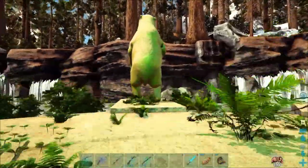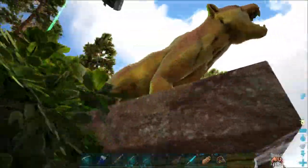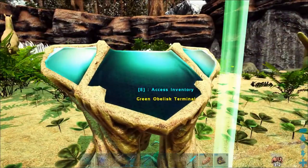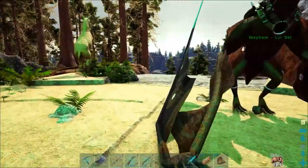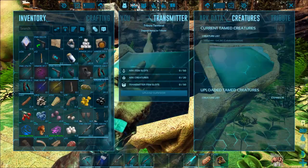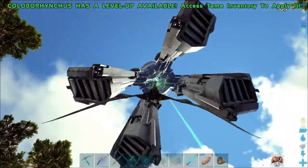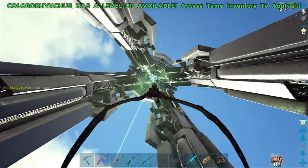And here's the red obelisk. We've got our statues here — looks like it's the horse, dire bear, Phyla, and Kairuku. Same tributes. I could use these to move animals around and whatnot, but I've got other ways of doing that. It's always really kind of cool just to fly up to an obelisk too.